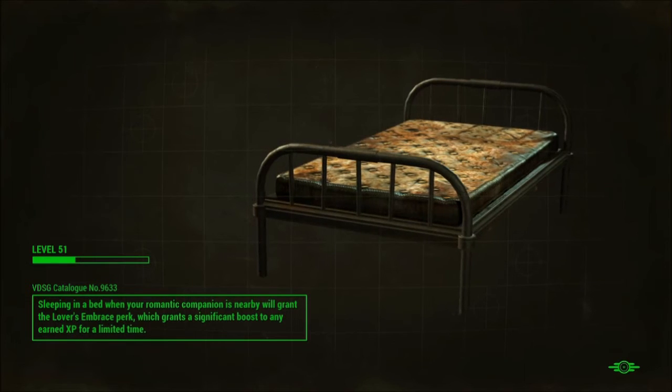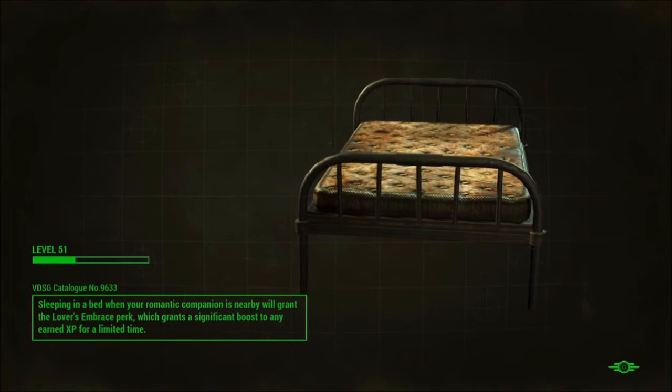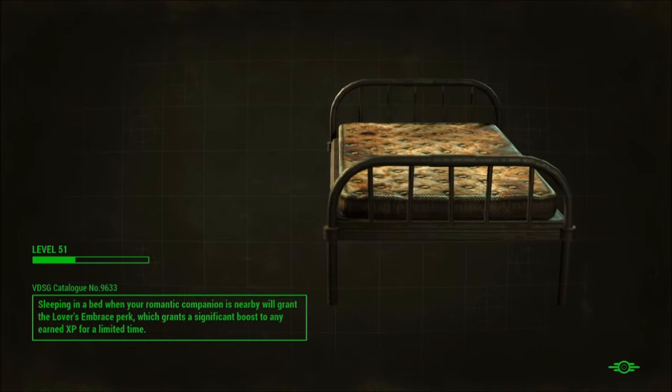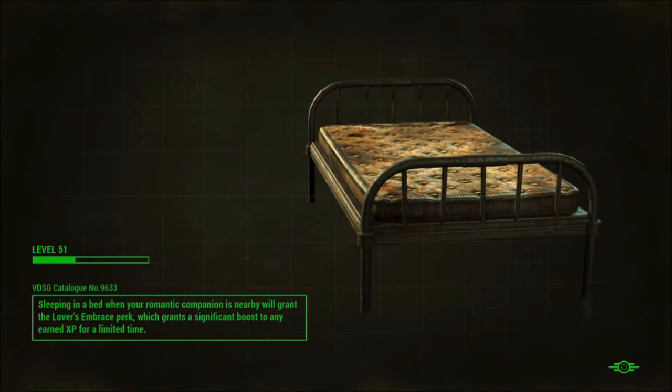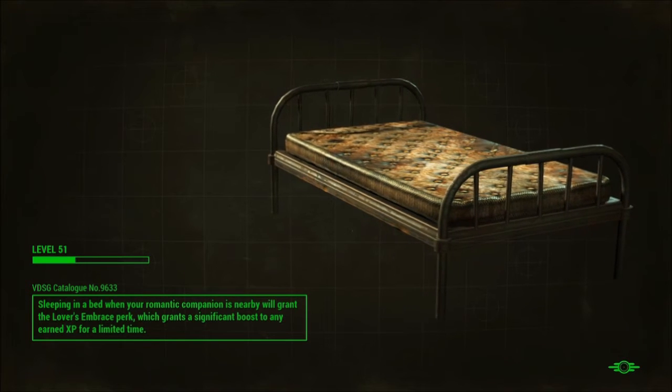Here's one place where the problem is happening — Abernathy Farm — so I'm going to go there to fix it. It didn't look very severe, and the happiness probably wouldn't have gone down very much if I had left it, because the numbers were actually high enough to keep the settlement happy. Usually they'll be much lower than that.